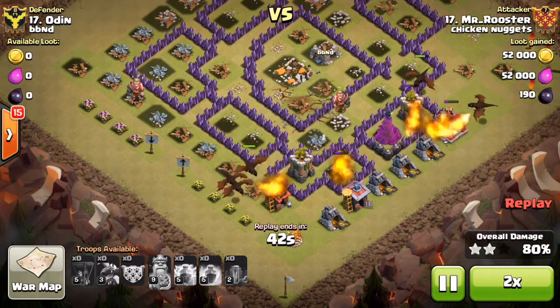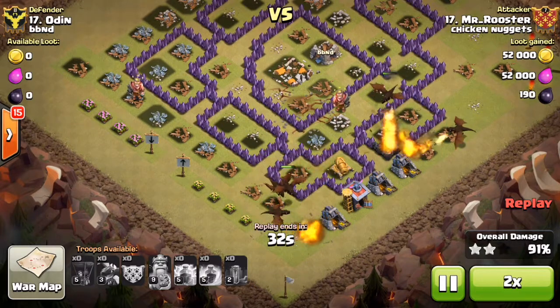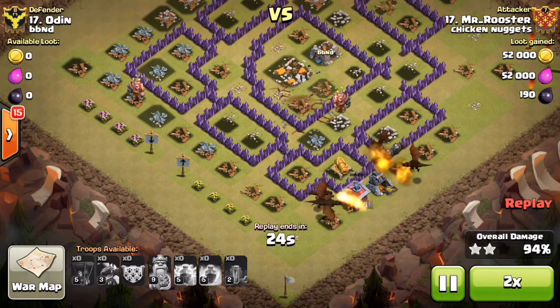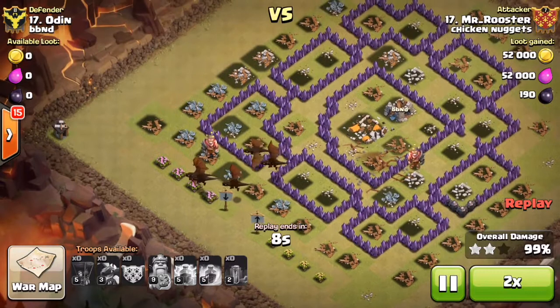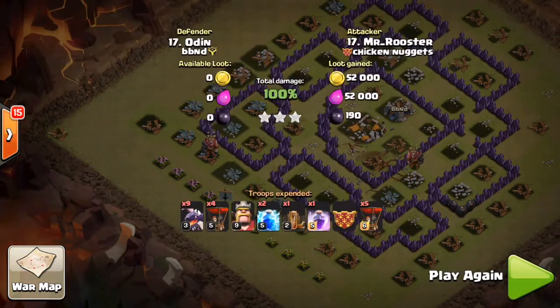And that wraps up the Nuggets' First War Recap. Hope you guys enjoyed. Subscribe to the channel and visit our website at www.chickennuggetsextra.weebly.com. And remember: attack swiftly, become deadly, and stay crispy. Till next time, this is JM signing off.